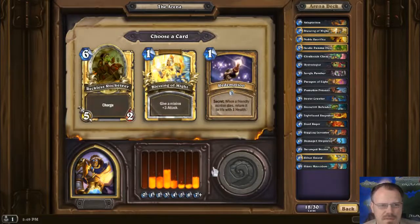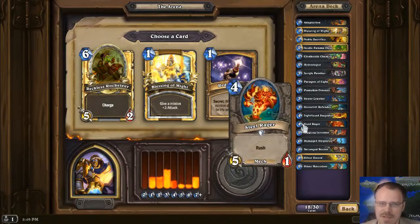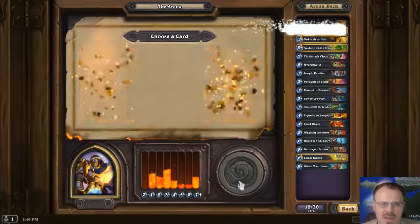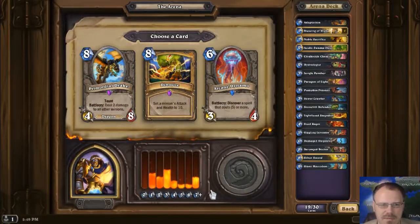I don't need the Charged Devilsaur because I took the Steel Rager. Yes, this can actually kill your opponent, which is super valuable. But if you have to use it to kill a minion, the Steel Rager does the same thing for like 2 mana less. Let's take another Blessing of Might, cause I've got a lot of buff recipients — though Blessing of Might is not the ideal minion buff by any stretch.